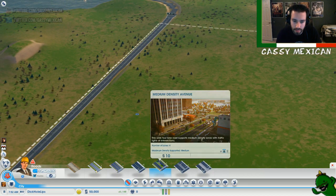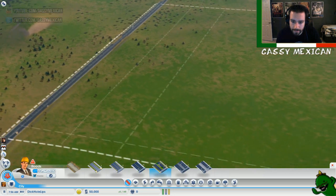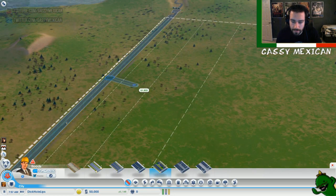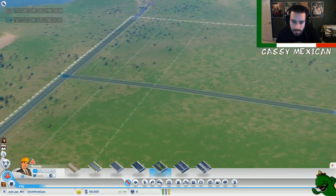You can upgrade it to a high-density, and then you can put a streetcar on that as well. That's another mode of transport, especially for tourism. So medium-density can be upgraded to streetcars? Yes, as long as it's an avenue — you can't upgrade a street. That's what people were saying to me yesterday: you don't need to break the road, you can just upgrade it. They didn't understand that you can't upgrade a street to an avenue — you have to completely destroy it.